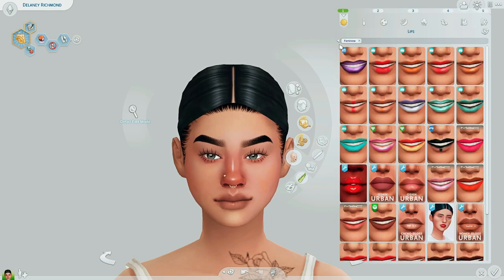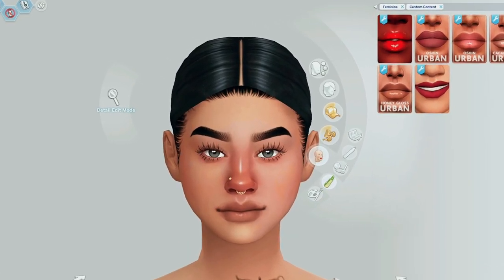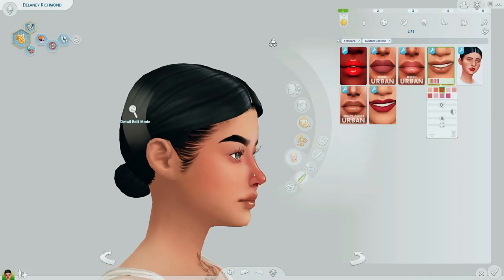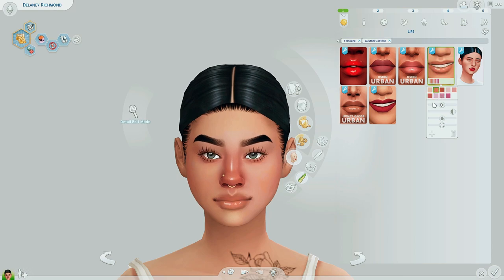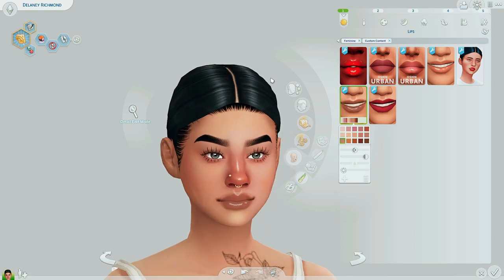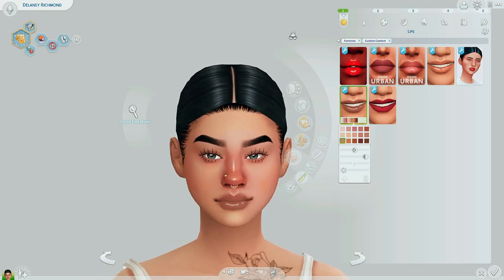My last part of makeup — I'm a sucker for lip gloss in The Sims. These Koko glosses by Urban Sims — love it. Look how good that looks. So stunning. And then this Honey Gloss by Urban, which is more recent, is also amazing. I love how it just looks like it glides on the Sims' lips. Absolutely perfect. Love these glosses to freaking death.